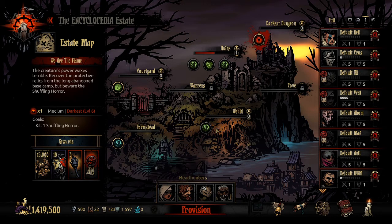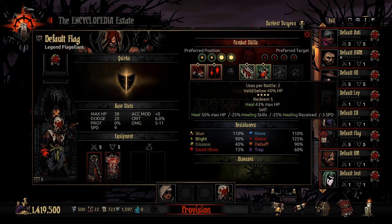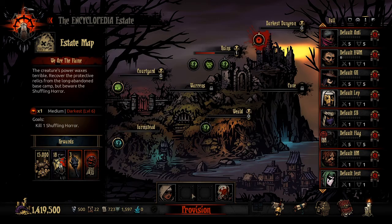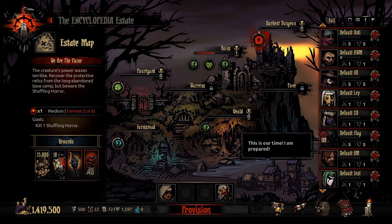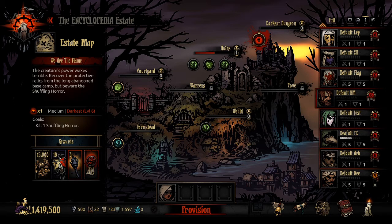One specific anti-synergy to avoid: the Flagellant. The Vestal is very good at keeping everyone topped off, but the Flagellant's two most powerful skills only activate when he is below 40% HP. That's directly anti-synergistic. I just don't recommend this composition — not good synergy in general. It technically works because anything works with the Vestal, but I wouldn't run it as an optimized comp.